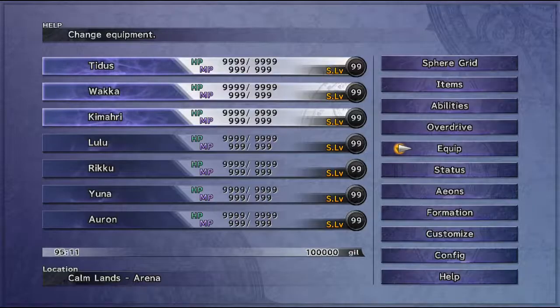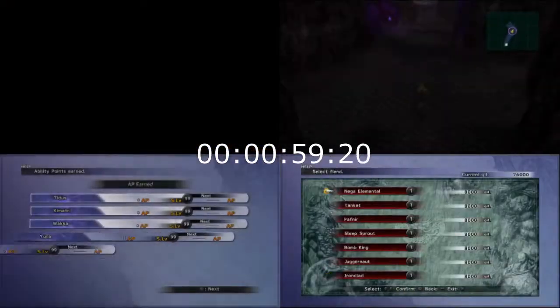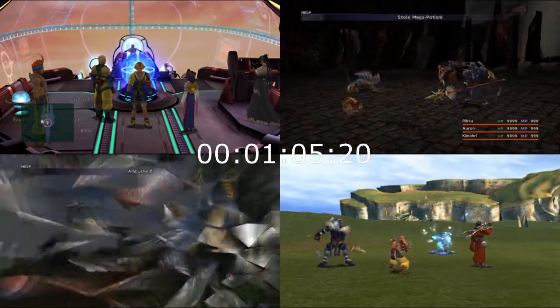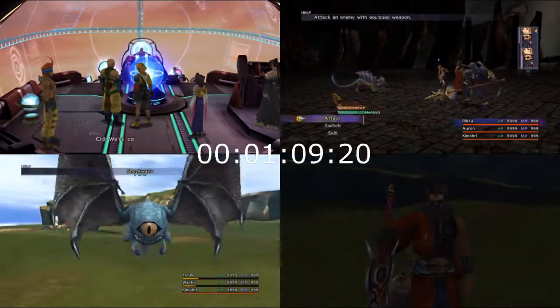Every item was sold, with the exception of Phoenix Downs. This is not a likely scenario, so any methods involving customizations, you should keep that in mind. Also remember to subtract 100,000 gil from the final reward, because that was their starting budget.